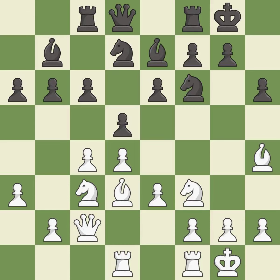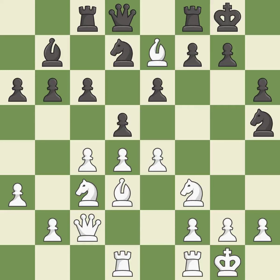This activates a rook by developing it off of its starting square. This threatens to kick a knight. This misses a better way to reveal an attack on a bishop — it is an inaccuracy. This is a fair move.